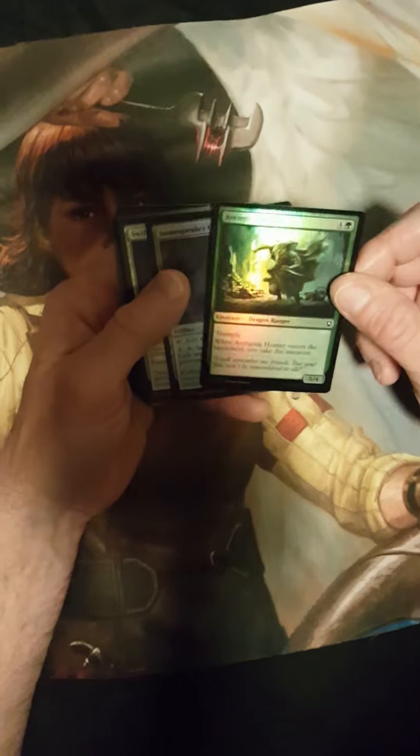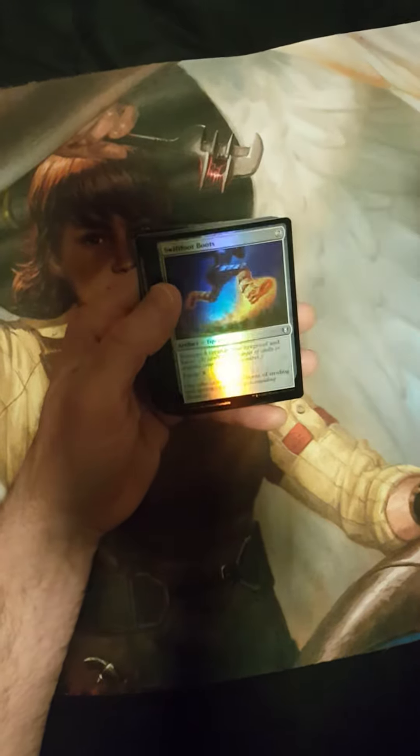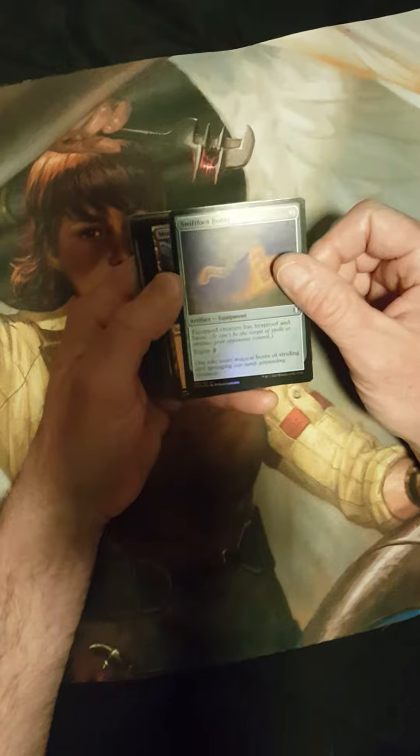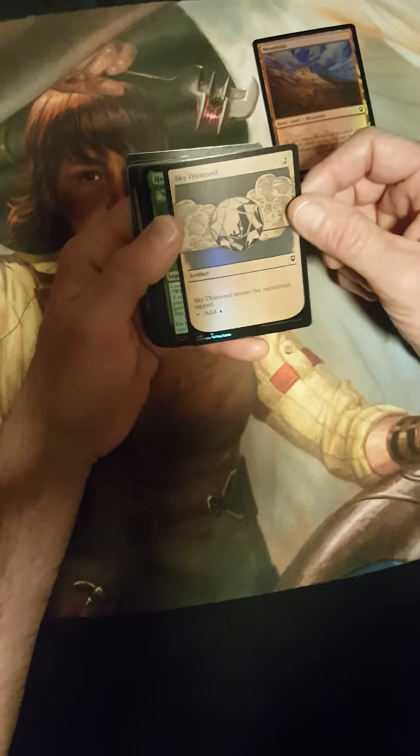We've got a Deadly Dispute, Stirring Bard, an Avenging Hunter, a Stonespear Crystal, and Swiftfoot Boots — this one is increasing in value lately due to the new set coming out in Phyrexia: All Will Be One. We've also got a Fancy Mountain and a Sky Diamond artifact. That's pretty cool.